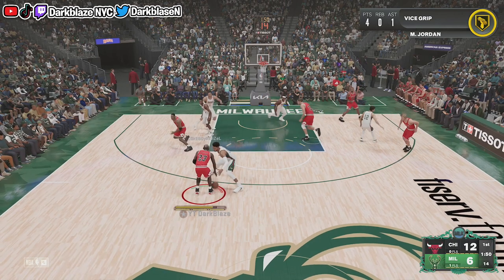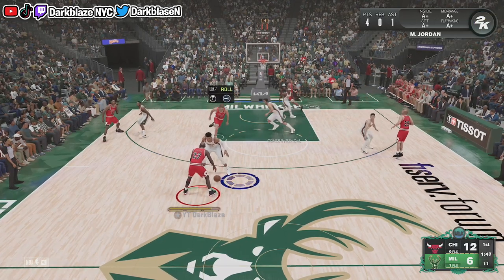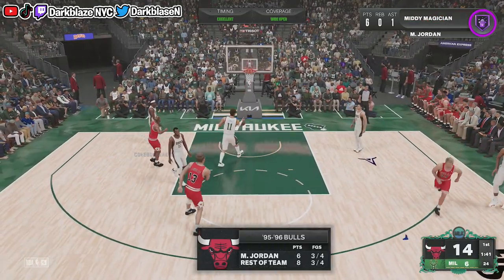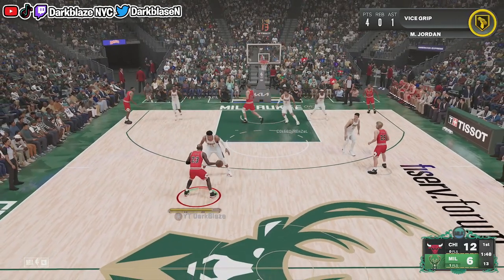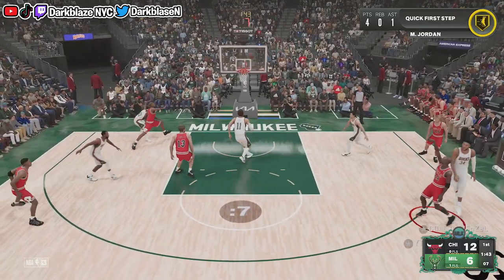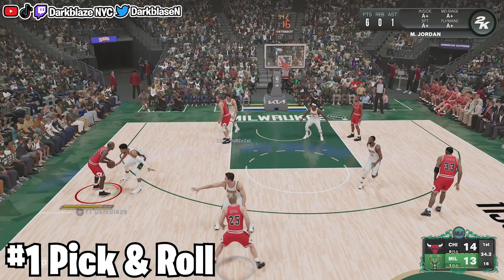This guy is off-balling with a center, so what I did was call a pick and roll. In this situation, you go for a difficult shot because it's really hard to contest that as a CPU. Make sure you do a difficult shot at all times, especially with guys like Michael Jordan, Kobe, Jimmy Butler, Kawhi Leonard, Stephen Curry, Dame Lillard, and Ja Morant. Abuse the CPU defense because people like to sit in the paint.